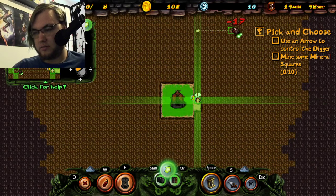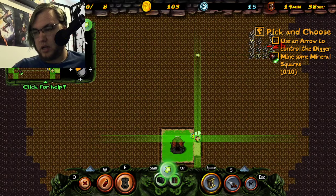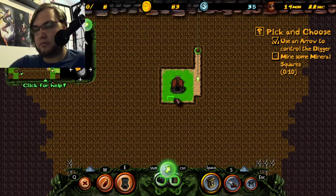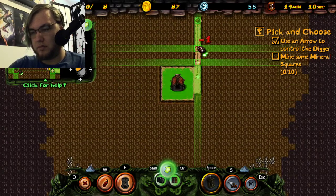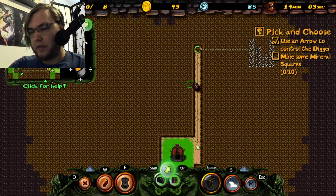Alright. It automatically picks what the quickest path is. It looks like they've cleaned up the UI a little bit as well, which is good. You can right-click to cancel all this. There we go, that's what I wanted.